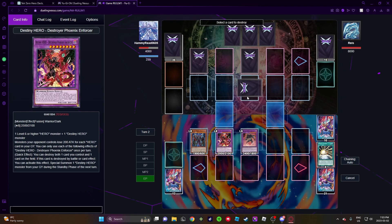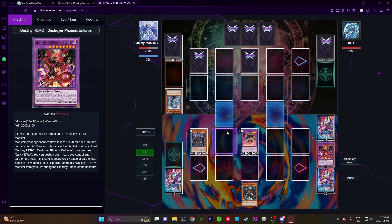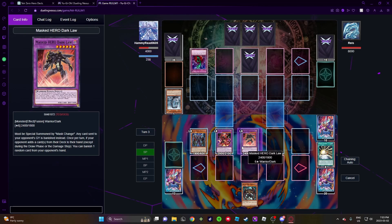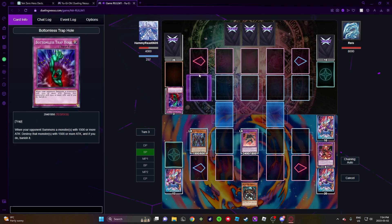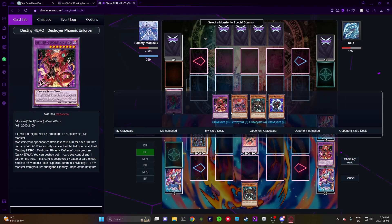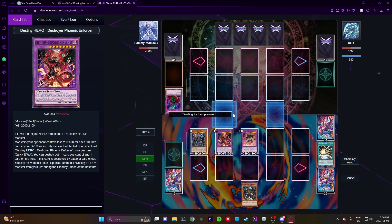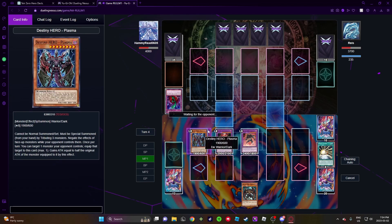Okay, DPE pops itself, pop the face down. Oh, Cybers — okay, playing Cybers. Summon again — bottomless. We can chain again, pop, pop. Battle phase, attack, end phase. Guys, we can actually win this. We actually set up a pretty impressive field.